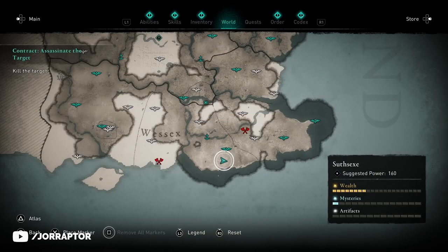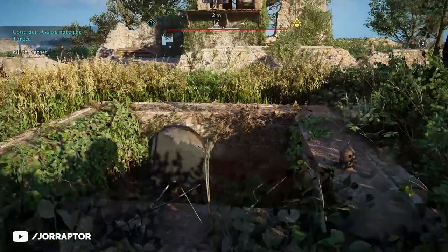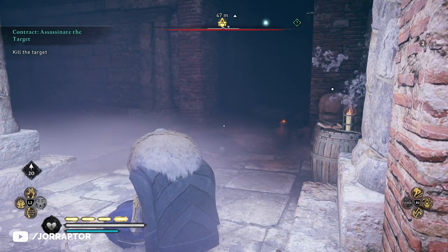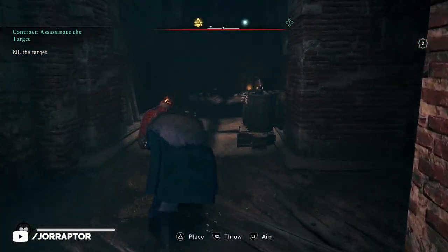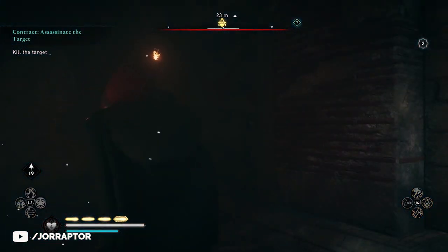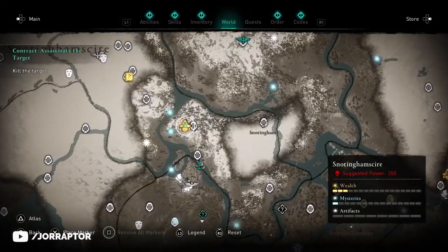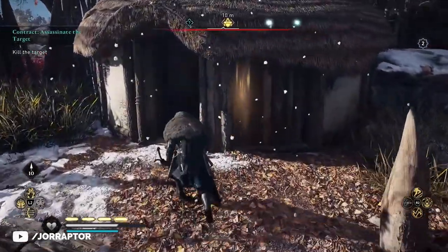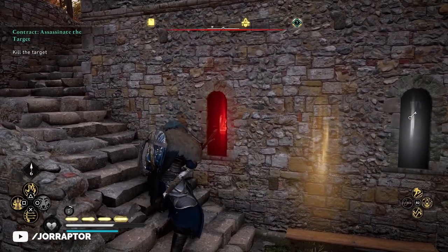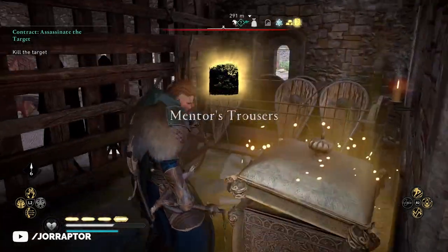For the gloves, go to the bandit camp in Sub-Saxes on the map and climb down a hole in the ground with pillars. You'll see explosive jars needed for a breakable wall — shoot something to create an opening first, then carry the jar to the next room and throw it to reach the gloves. The mask is in Snottinghamshire in a camp — you can likely just run in and grab it. The legs are in Winchester inside a small fortress; hit the door via a window to open it and get the final piece.